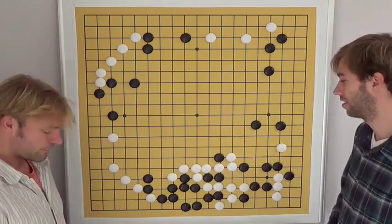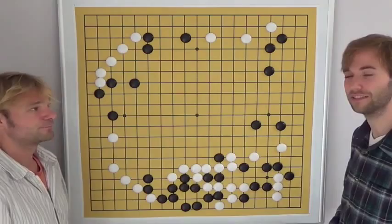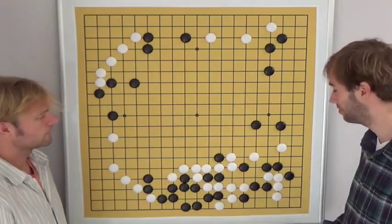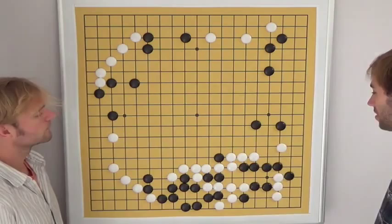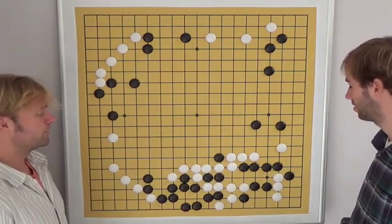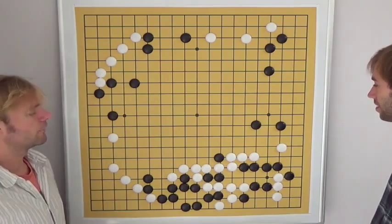White was a bit afraid that this might not be sente right now. So white switched and played a very nice move — it's a peep locally, and a very powerful peep, because white looks forward to going through here. Black does not defend, and suddenly his dead corner comes alive. So black needed to protect against this and played here. White then collected the stones. At this moment white feels a bit better. Even though white played a slow or dubious move, because of the bad moves that black played in the upper left corner, white was still slightly ahead. So black had to try something.